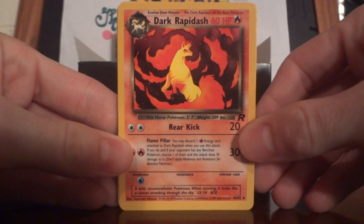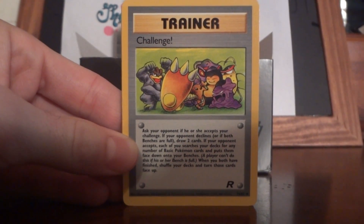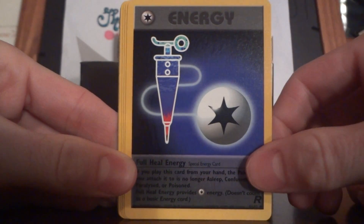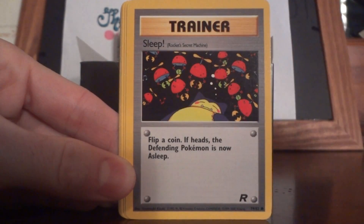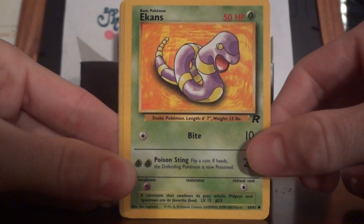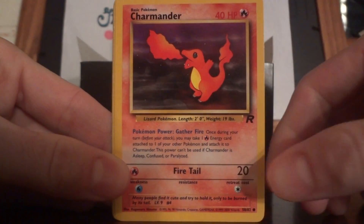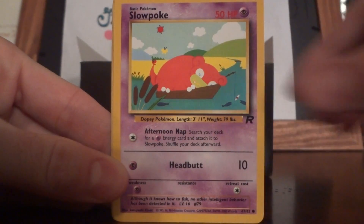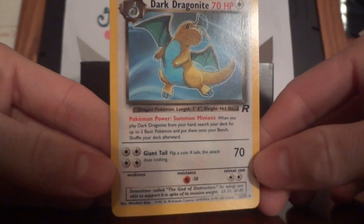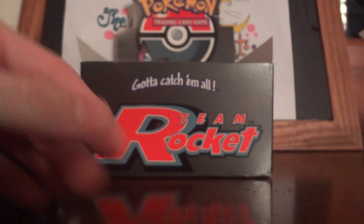Dark Rapidash. We got a Full Heal Energy, Sleep, Abra, Ekans, Psyduck, Charmander, Slowpoke, Machop — ooh, nice — first really good card: Dark Dragonite. It's really nice. I like that card.